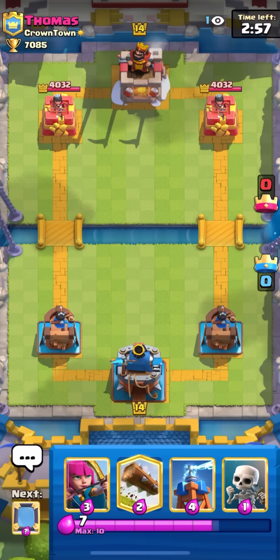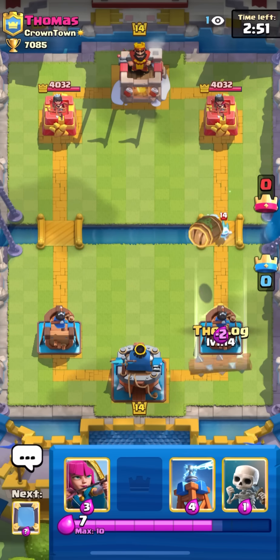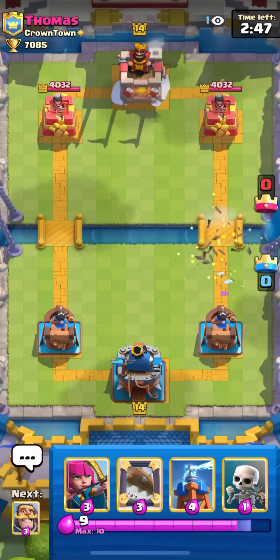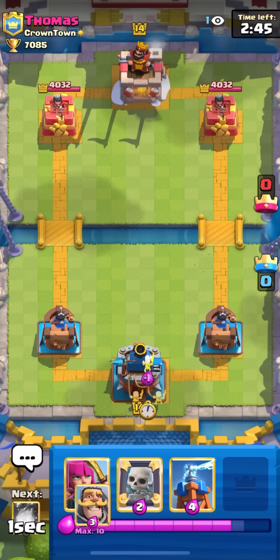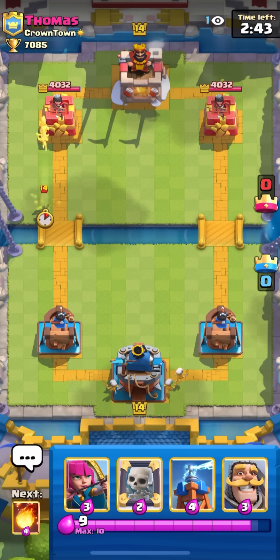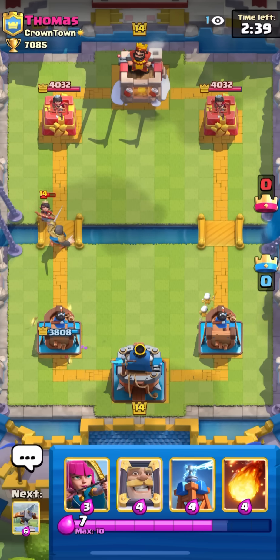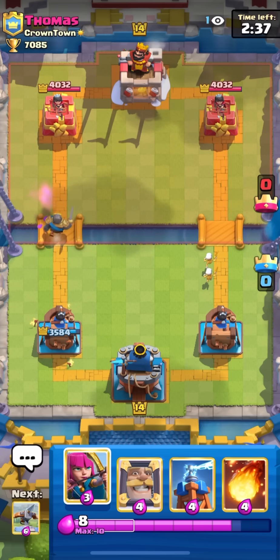Next game against Thomas from the clan Crown Town. In case we start off - oh my god, it's goblin barrel ice bear first play. I'm probably just gonna see classic log bait or possibly prince bait as well. I don't think I got my knight down fast enough there so yeah, this princess gets two shots.